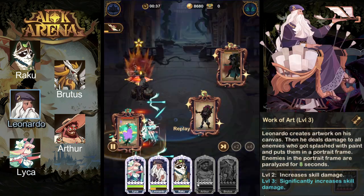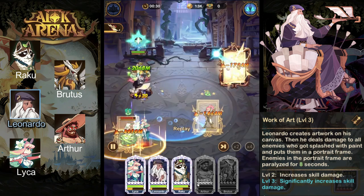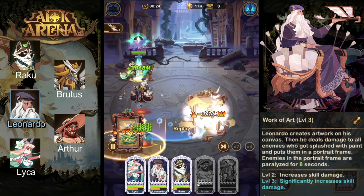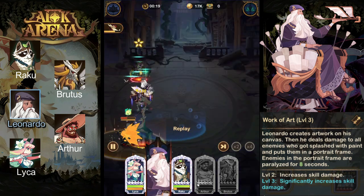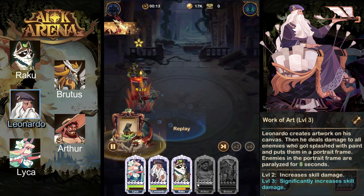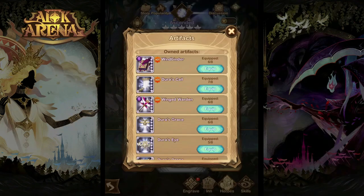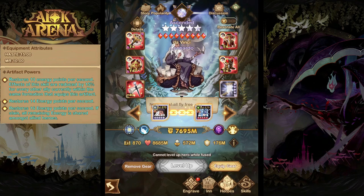As you can see in this battle, we do lose both of our tanks. However, the capacity for Leonardo to endlessly lock out the entire enemy team in his frames and stop our final three units from taking damage is what really makes this work. He can endlessly CC while Raku continues to deal damage until we wear down the entire enemy team. As for artifacts on Leonardo, the number one choice is going to be Jura's Call, which allows him to continuously generate more energy to keep those enemies locked in the frames for the entire battle.